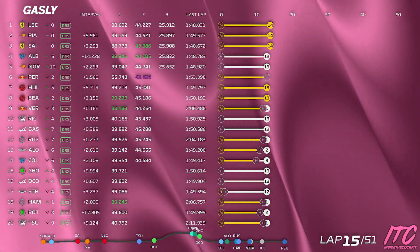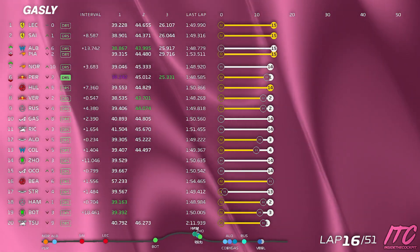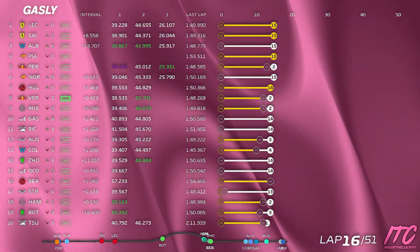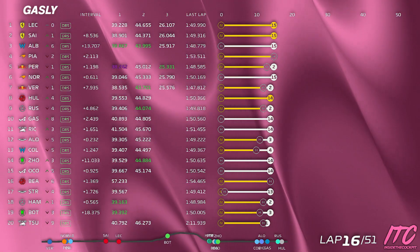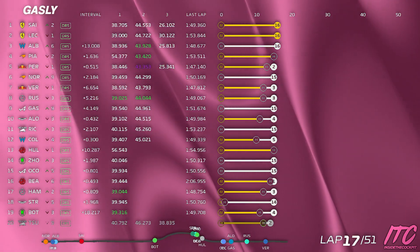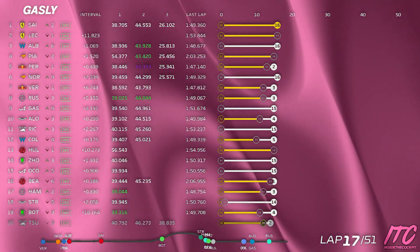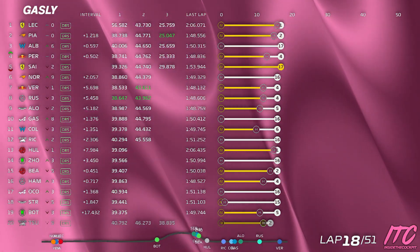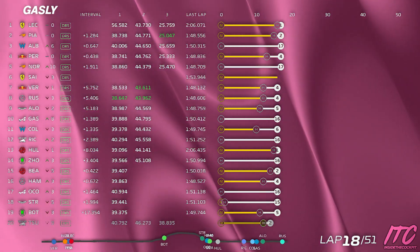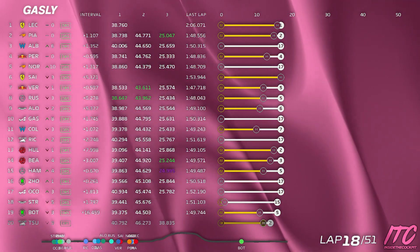Gap to Ricciardo 0.4, Russell 0.3 behind. Gap to Ricciardo behind is 1.5 — we think he has some front right graining. And if we can get Fail Bravo 0.6 off. Gap to Alonso behind is 0.5, he's on four-lap-old hard tires. Gap to Alonso 1.4, Colapinto is the car behind 1.4. All medium cars have stopped for hard tires.